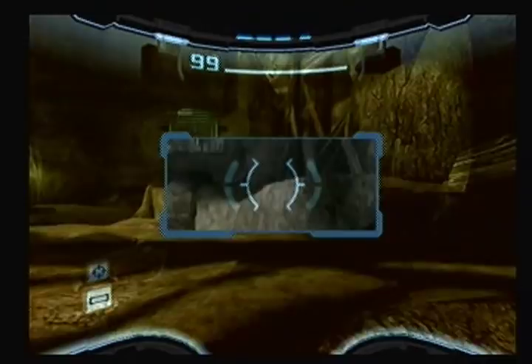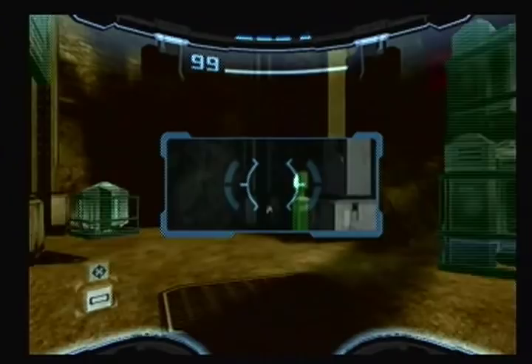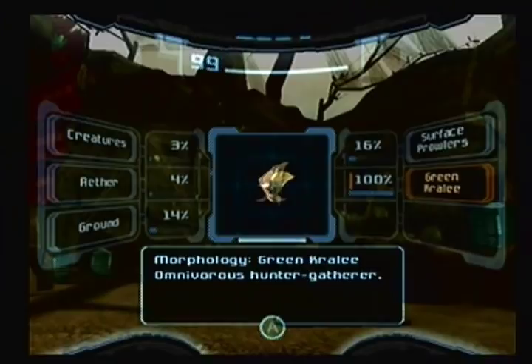Where am I? Industrial site. And I see something with a T on it — does that mean transport? A green Growley. Omnivorous hunter-gatherer. What is wrong with me? Simple-minded creature, patrols turf in search of nourishment. Low threat index. Avoid physical contact.